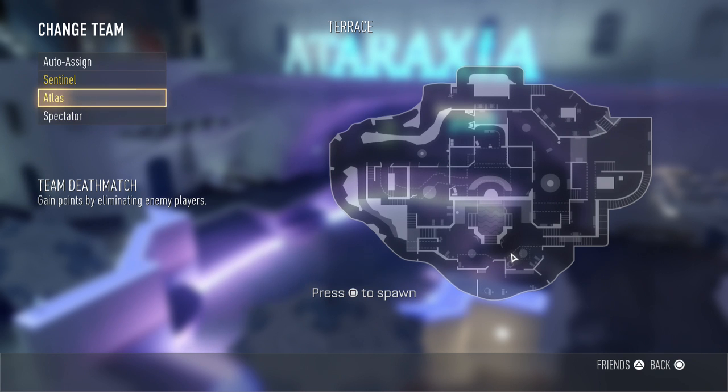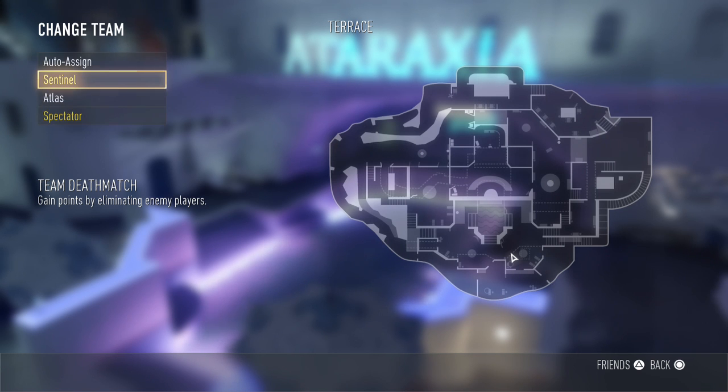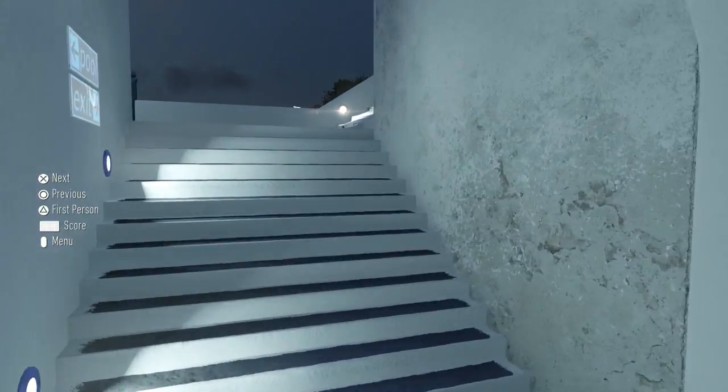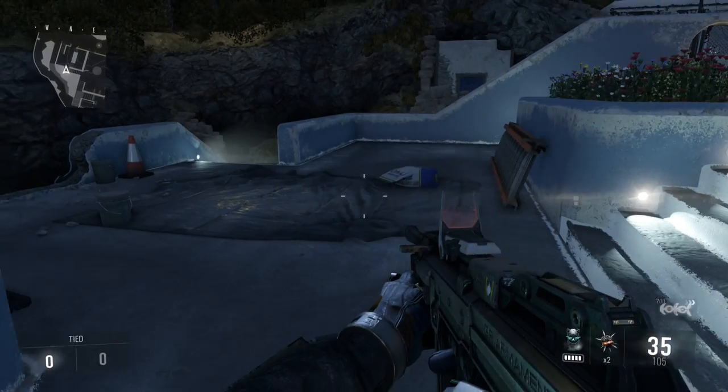You have to go into the change team option. The whole idea — and I might have to do a jump cut here — is you have to change team and go down to Atlas. Then this is the tricky part: you have to go X, down, X really quick. You're going to pretend to select Atlas, but in that split millisecond you're going to go down to Spectator and select Spectator as well. So you're going to select Atlas then Spectator — X, down, X as fast as you can. If you fail the first time it doesn't matter; you can go back into the Sentinel option and try again. However, I think I've just pulled it off — just like that. That is absolutely crazy. It might take you a bit of a while to get your fingers used to it.